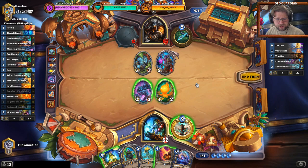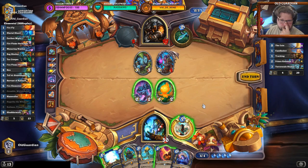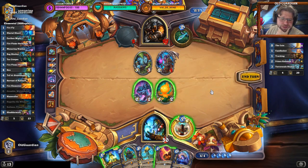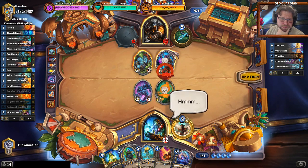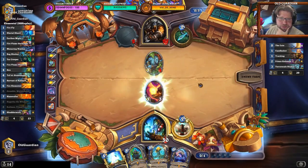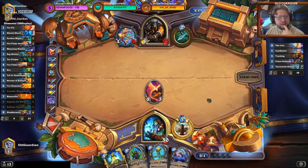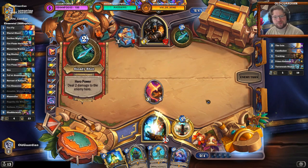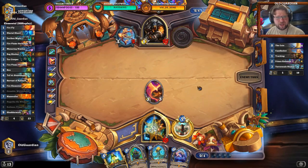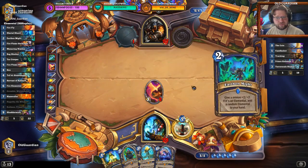Let's just trade away the board. He can flanking strike the Phoenix — feels bad. But he can also flanking strike this, so there are no good resolutions here. I'll just trade down the board. Now if he has a simple Flanking Strike, it gives him board control. And all of the cards that I have are very, very expensive. I don't think I can take a long game against Deathrattle Hunter — it just doesn't work that way.